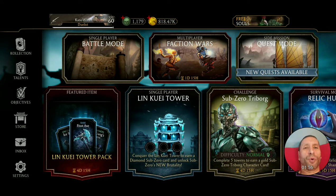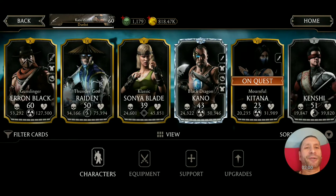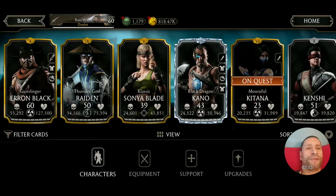Another cool thing I noticed — if we go into the collection, the character cards are a little different now. You can see it actually shows Kano is the Black Dragon, so they got the titles right, which is pretty cool. Did they change any other titles? I didn't notice any off the bat, but I like seeing the two Black Dragons, Cabal and Kano, looking like that.